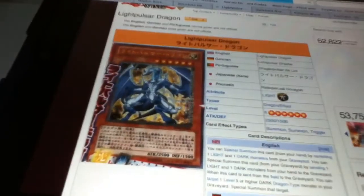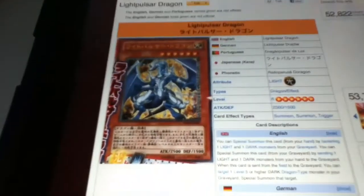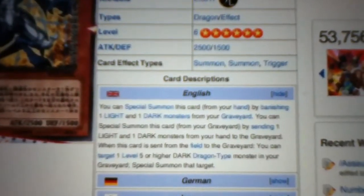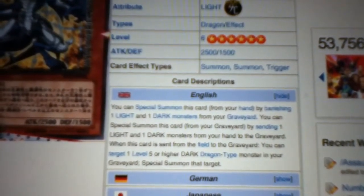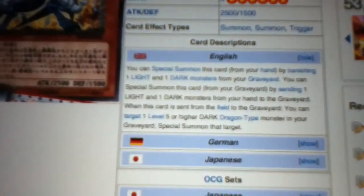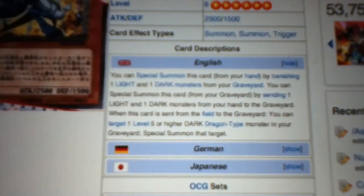So the three main cards in this are: a Light Attribute, Level 6, 2500 Attack, 1500 Defense — Light Pulsar Dragon. As you can see right there, you can Special Summon this card from your hand by banishing one Light and one Dark Monster. It's basically going to be like Black Luster Soldier, Chaos Emperor Dragon, and Chaos Sorcerer — banishing one Light and one Dark. You can also Special Summon this card from your graveyard by sending one Light and one Dark Monster from your hand to the graveyard. When this card is sent from the field to the graveyard, you can target one Level 5 or higher Dark Dragon-type monster in your graveyard and Special Summon that target.